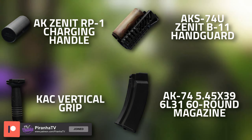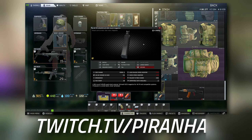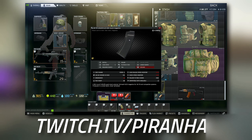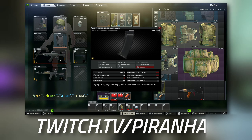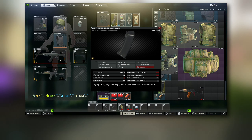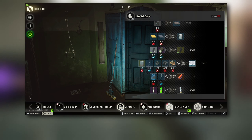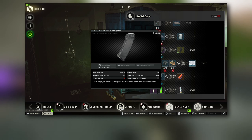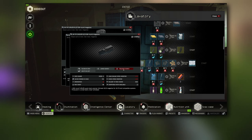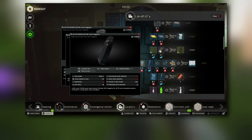Starting with the 60-rounder, as this is one of the hardest items to get for this task. There are a few ways to get it — from scav boss guards as well as raiders you can get it quite commonly from their guns. If you want to craft it through your hideout, with Lavatory level 2 you can hand over four AK-74 5.45 magazines as well as one Kek tape to craft it. You can also find it in weapon crates and gun parts throughout the world.